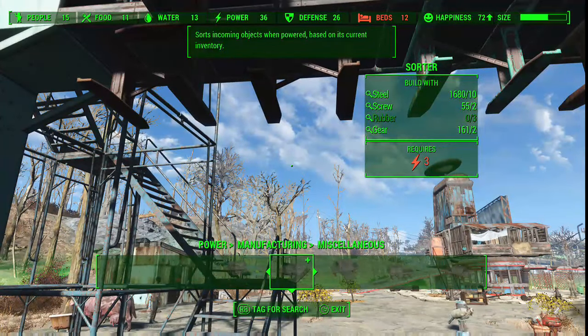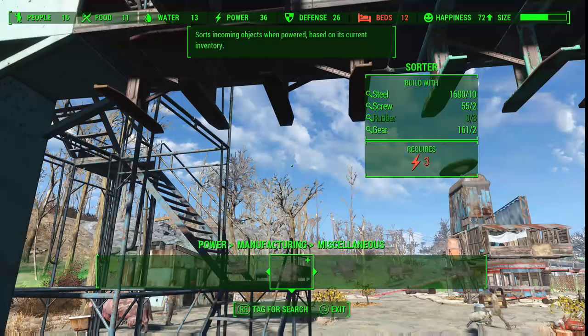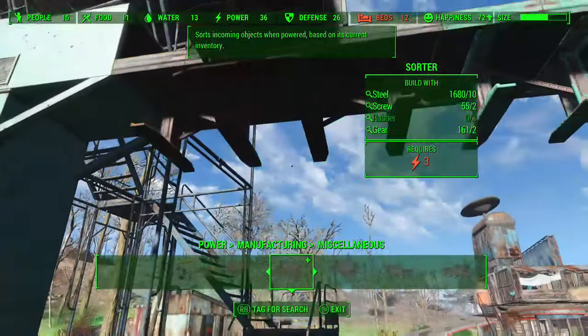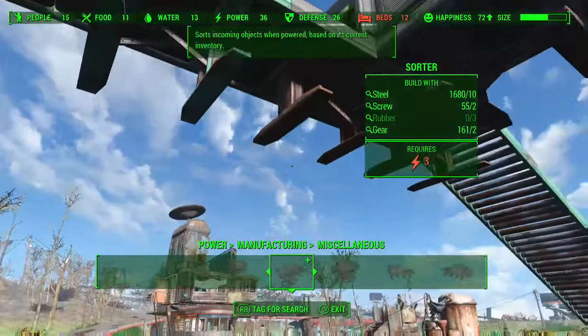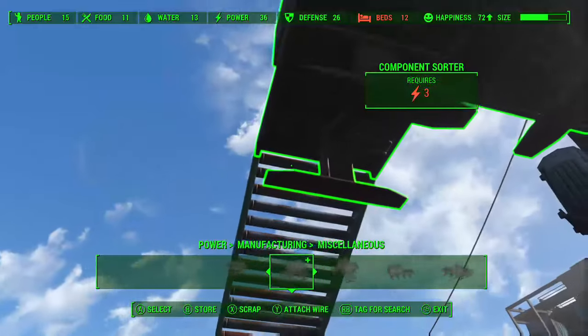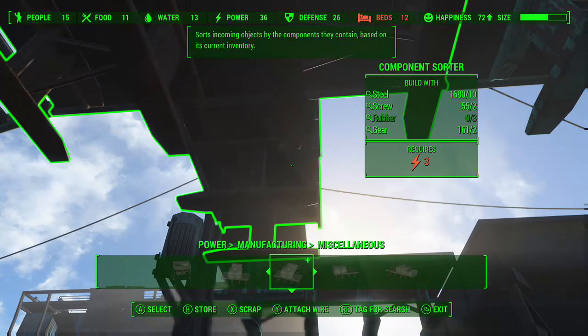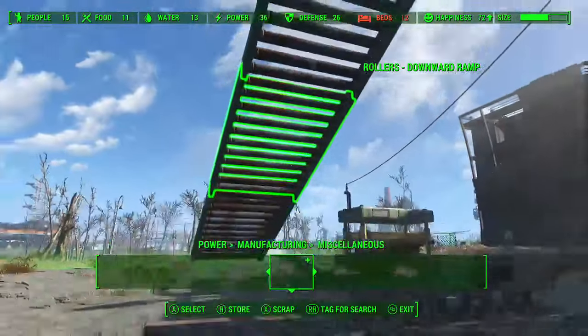The sorter — here it is — 'sorts incoming objects when powered based on its current inventory.' Basically, if it's got components it needs, it lets them pass through; otherwise it redirects them. After the sorter, items go to the component sorter, which 'sorts incoming objects by the components they contain, based on its current inventory.'